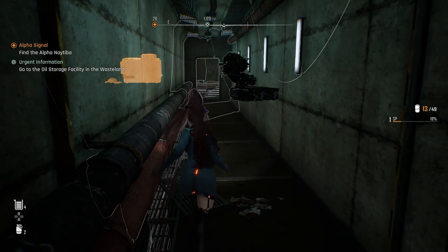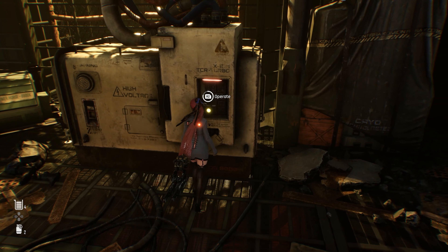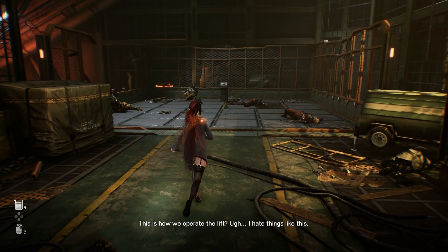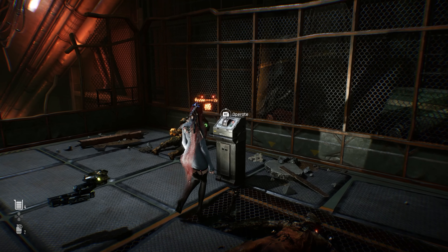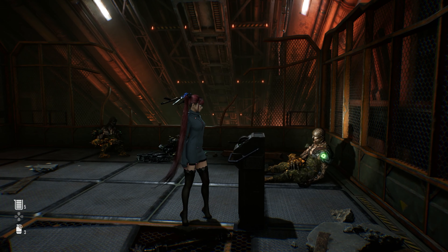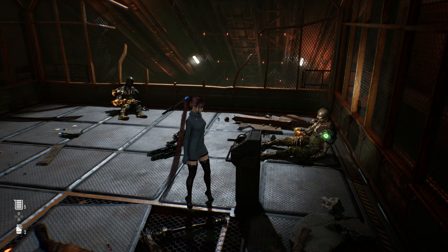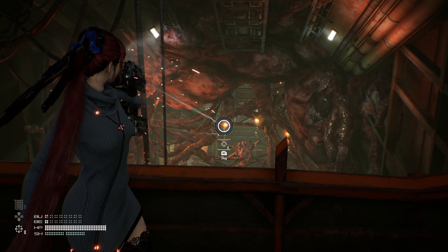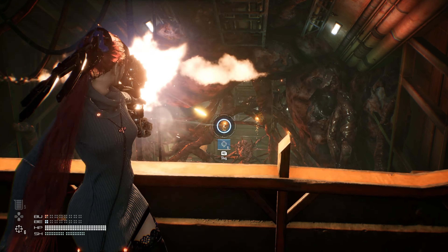You're a pro — just be a pro. Grab this right here and go for a ride up the ladder. Just keep following this linear path here. Now, this next part is going to be a little bit difficult, so you might die — it's okay if you do. Go ahead and read that if you'd like, and activate this generator.